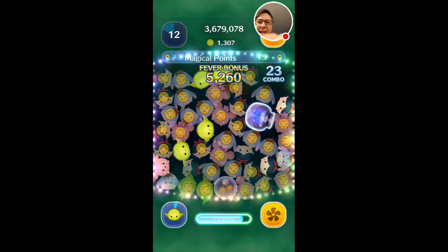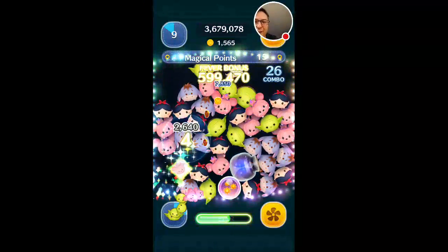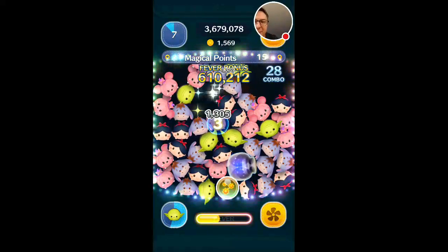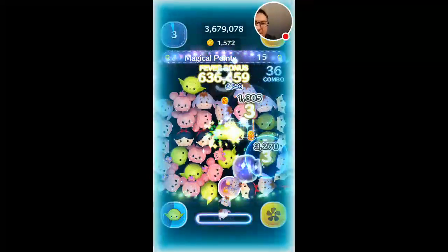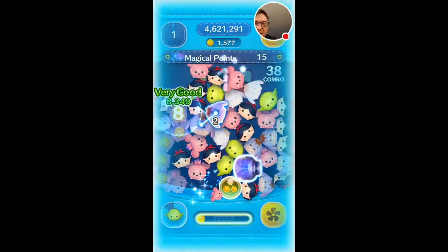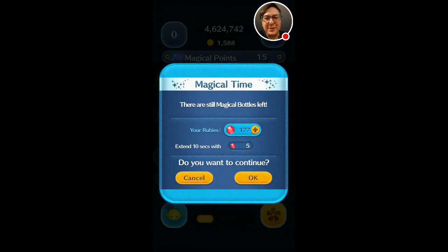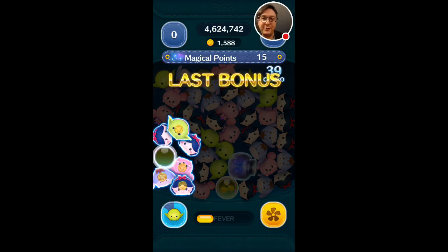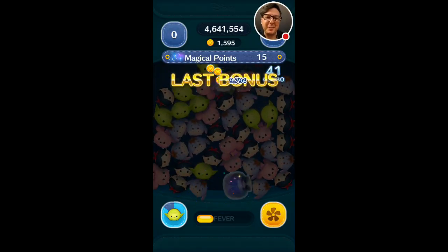Now, if you're worried that you can't create the chain quick enough before the time expires, you can always just apply the bubble by using it first, and then generating as much of the chain as you can. That way you don't lose out on the multiplier. But that's basically how it works — you can get extremely high scores with Yoda if you're quick enough and if you make use of those score bubbles.